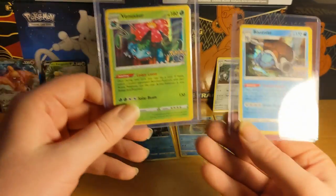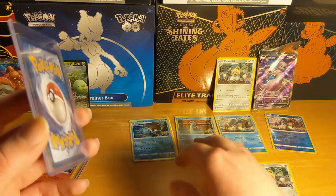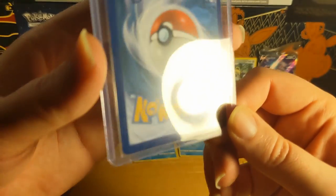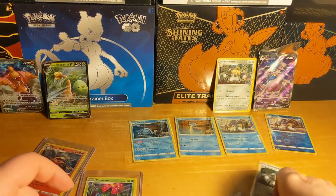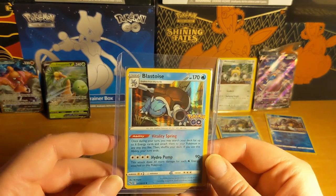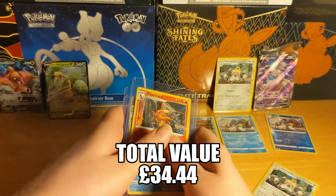Let's check out the Venusaur and Blastoise real quick. The Venusaur looks a little bit wider on the right than the left - that seems to be the case for most of these honestly. On the back it seems fine, maybe slightly off too. Not perfect unfortunately. The Blastoise - again the centering seems to be off just a little bit. Anyway, that was a fun opening guys - I hope you enjoyed. I still got one more of these to open, and you'll see the total value at the bottom. Hope to see you in the next one, thanks a lot!